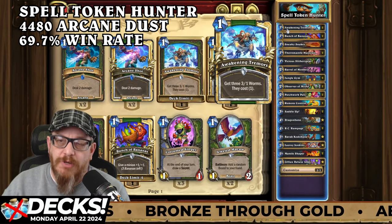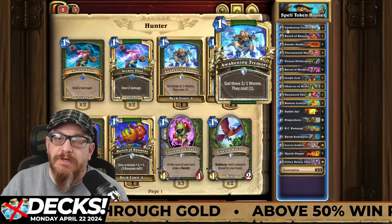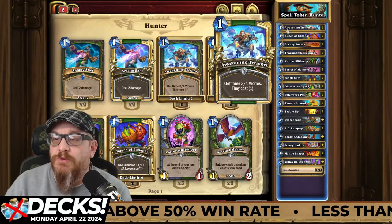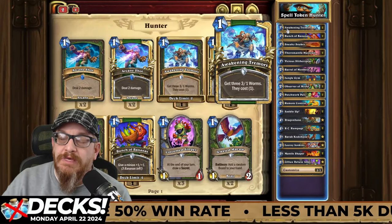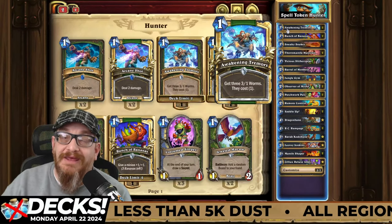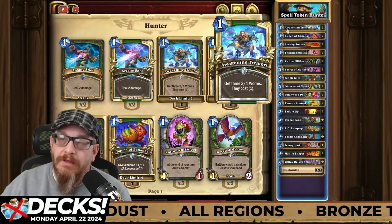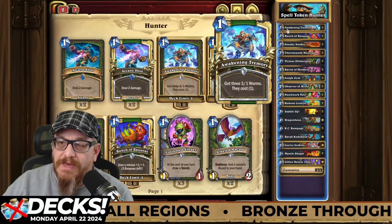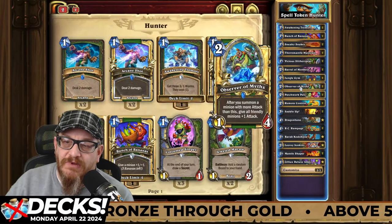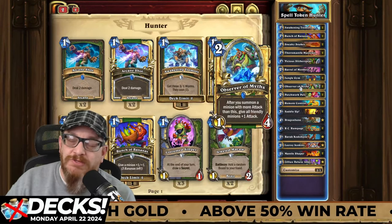First, you have Awakening Tremors — this card is very powerful for many reasons. Number one, it's got three one-one worms that only cost one mana each. You're going to use these either to keep your opponent on their toes — throw one or two of these out and their opponent has to react, or they're going to get hit really hard. The main combo with Awakening Tremors is the Observer of Myths: after you summon a minion with more attack than this, give all friendly minions plus one attack. With this and a couple of Awakening Tremors, that's a pretty good board to do some nice damage with.